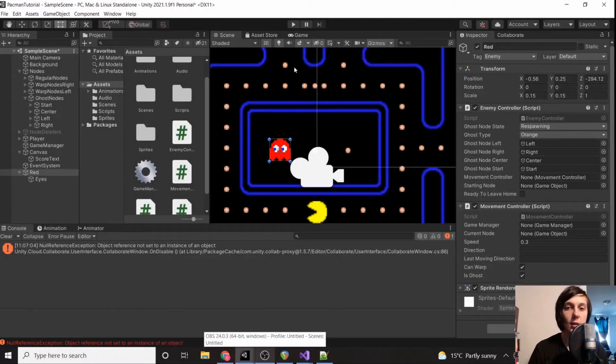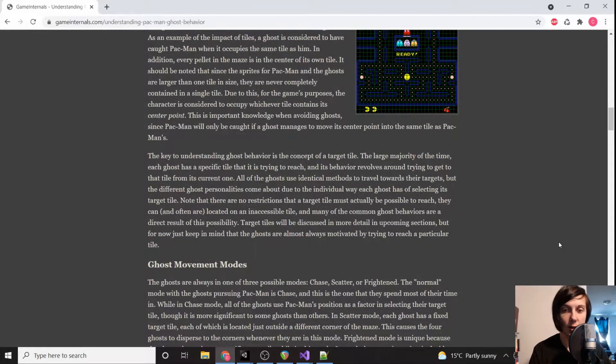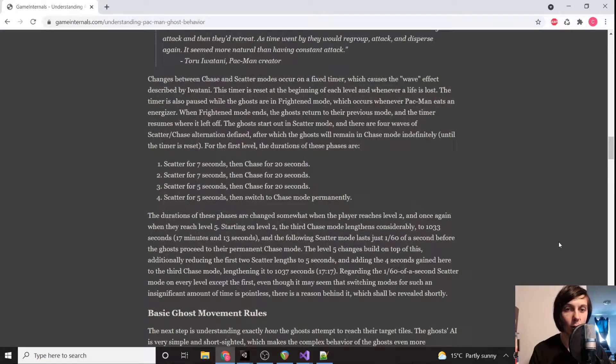Now that the ghost is leaving home, we need to give it its AI. The AI isn't too complicated, especially programming-wise. I was using a reference site for how the AI actually works, so I'll give a brief overview — it's not super crucial since I'm going to show you how to program it, but you can check out all the details there too. Basically there are three types of modes.